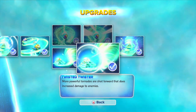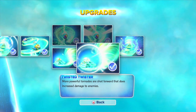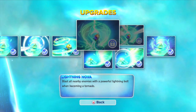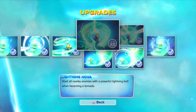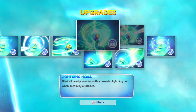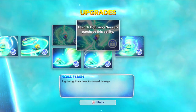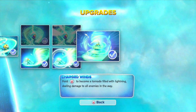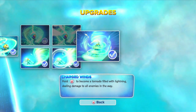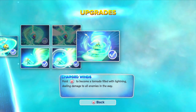And then the Twisted Twister — a more powerful Tornado is shot forward that does increased damage. Or you may opt to go with the Lightning Nova — blast all nearby enemies with a powerful Lightning Bolt when becoming a Tornado. Or the Nova Flash, which makes Lightning Nova do increased damage. And then his bottom Soul Gem is Charged Winds — hold B to become a Tornado filled with Lightning, dealing damage to all enemies in the way. Pretty powerful.